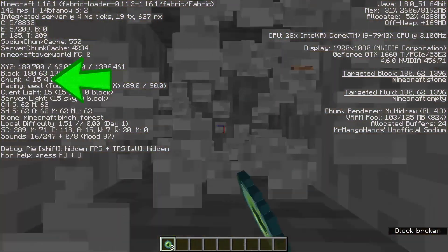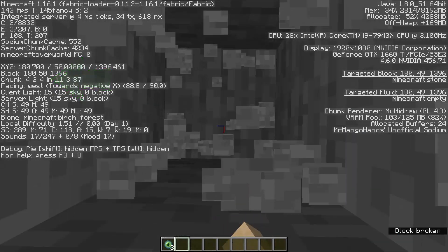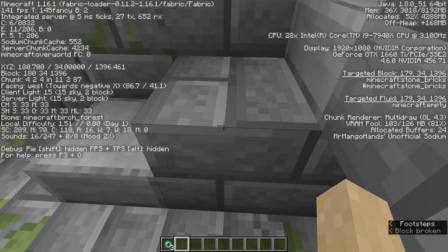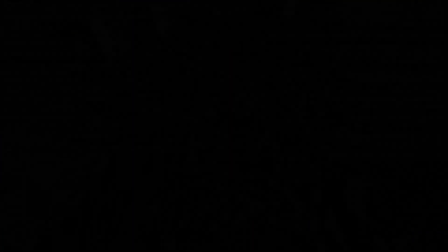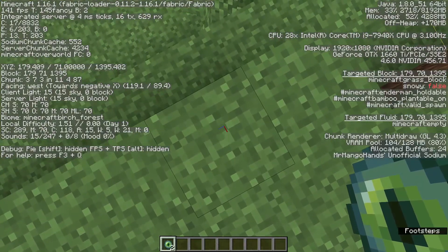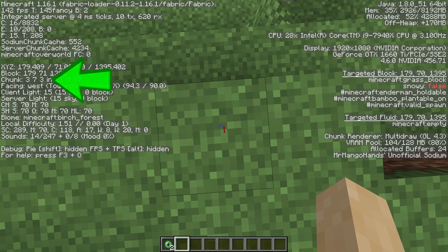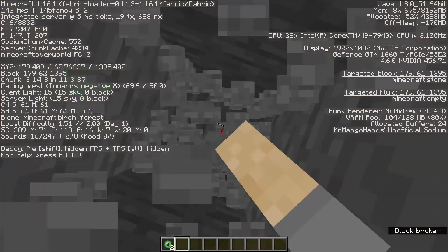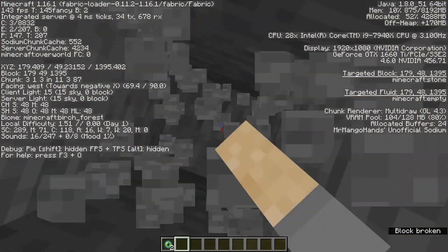Digging down at 4-4 within the chunk is typically the best option. Doing this will drop you directly into the center of the stronghold staircase. If you have a water bucket handy, you'll want to use it to save you from fall damage. Optionally, if you don't have a water bucket or aren't comfortable MLGing, you can dig down at 3-3. This will save you from the fall damage you may potentially incur by digging down at 4-4 and is a good option if you're low on food, health, or both.